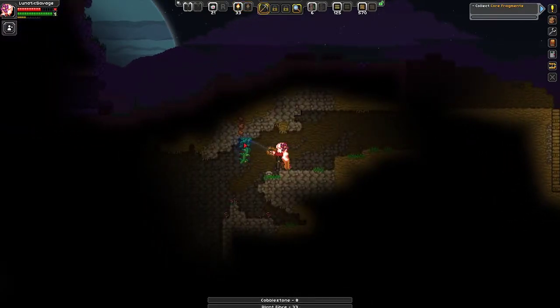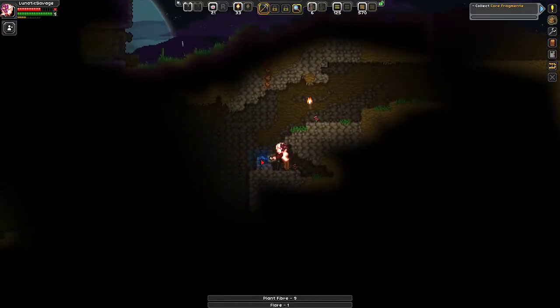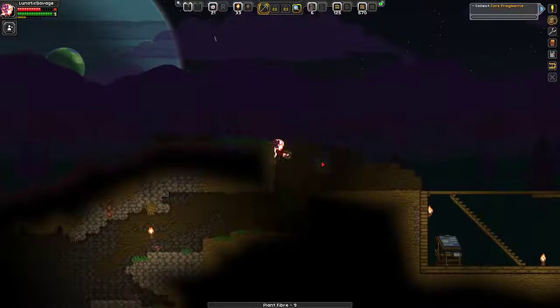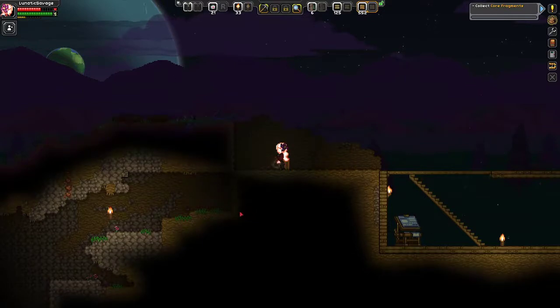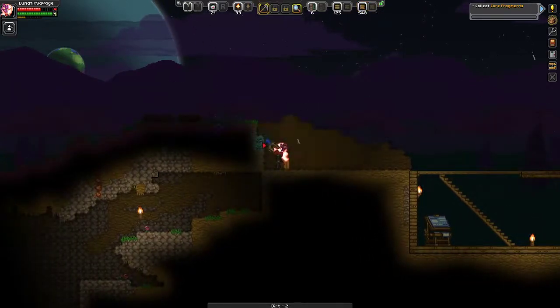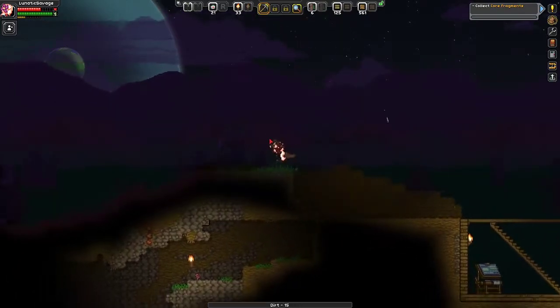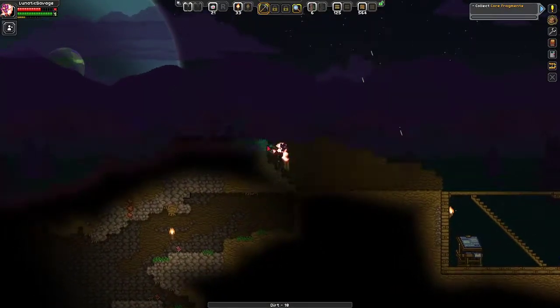There's a massive cavern system there. It doesn't look too deep — I could just jump down. But I won't, since I'm probably going to die of hunger in about three minutes. For now I'm going to go over this, because I need the grass to grow. How does grass work in this game? Does it just spread normally, like in Terraria over time? Whoa! Is it acid rain? It doesn't hurt me, so I guess it doesn't matter.